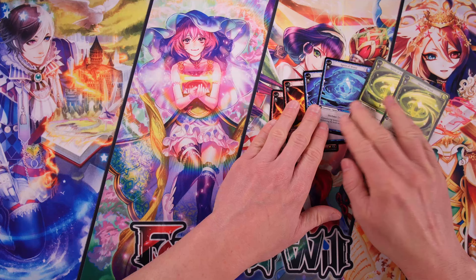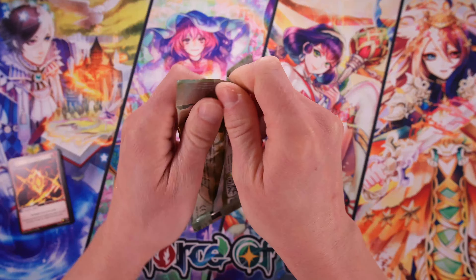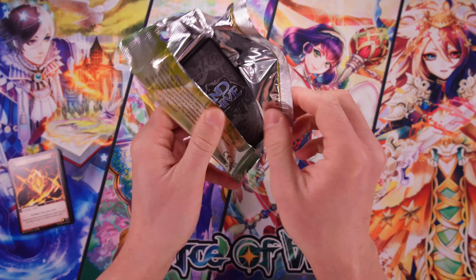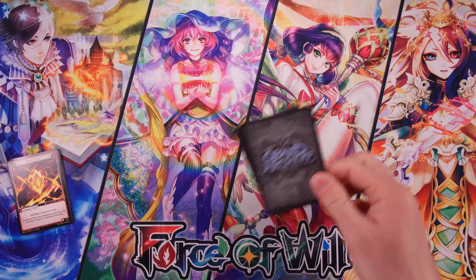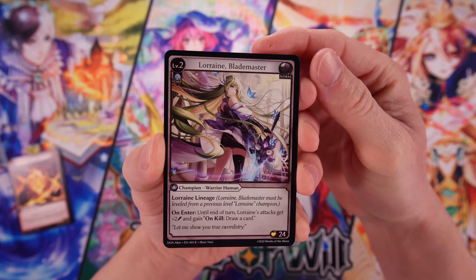So we've got Spirit of Fire, Spirit of Water, and Spirit of Wind. All right, let's get cracking. I like when these booster boxes have just 24 packs — Flesh and Blood is like that as well. Instead of 36 they do 24. That's just because it's easier for me as a content creator; 36 packs is a lot to do all in one video. I kind of like to break those kinds of boxes up.